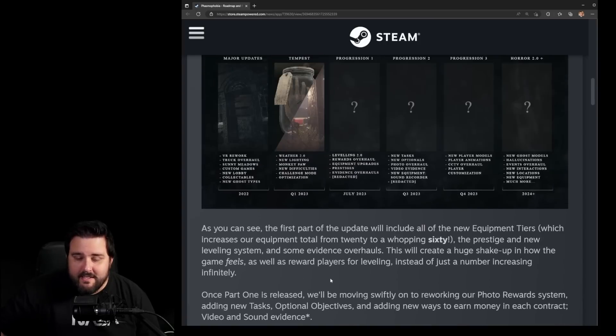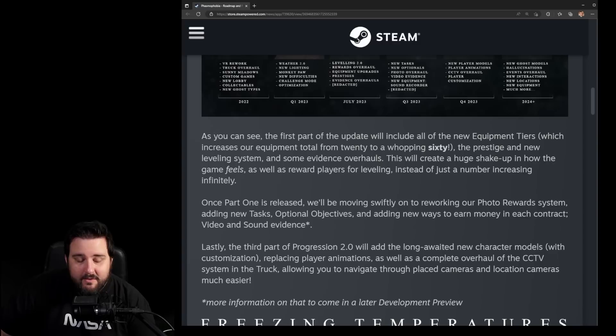The first part of the update includes all equipment tiers, increasing our equipment total from 20 to a whopping 60 — three per item, which is awesome. It also includes the prestige and new leveling system, and some more overhauls. This will create a huge shake-up in how the game feels and reward players for leveling instead of just a number increasing infinitely.